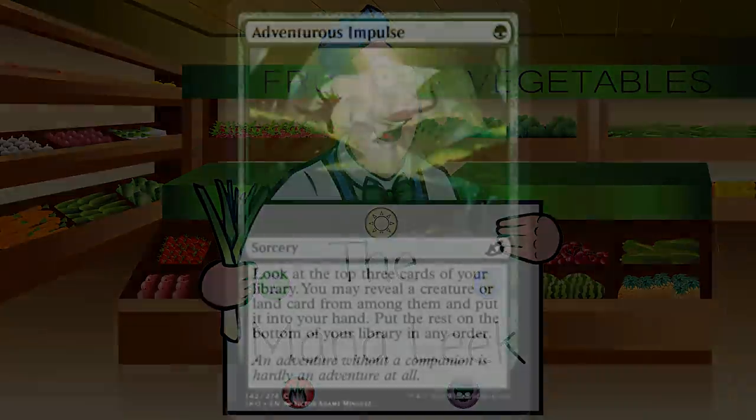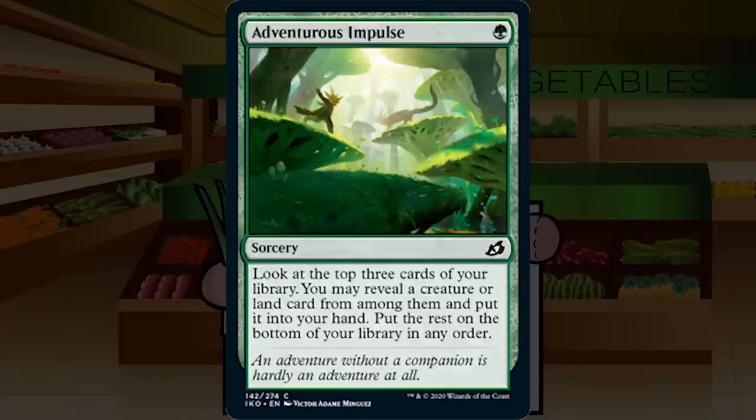We're starting with Adventurous Impulse, back from Dominaria — a single green mana sorcery at common. Look at the top three cards of your library, reveal a creature or land card, put it in your hand, and the rest go to the bottom. It's a nice turn-one play that helps fix sketchy hands, but it's not good by any stretch. If you have 23 better cards, you won't play this. It's in the C range at best.